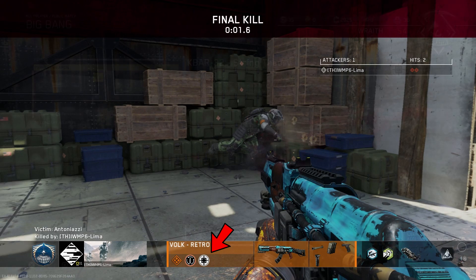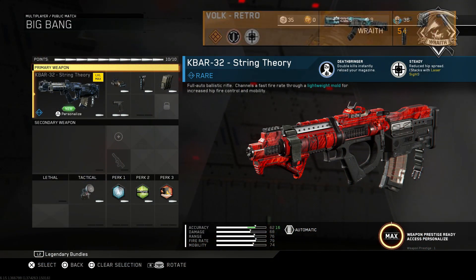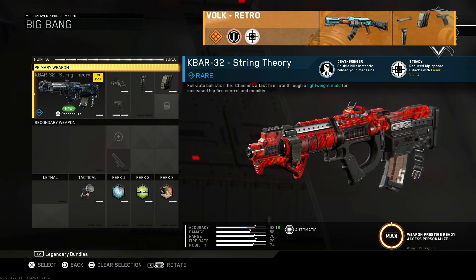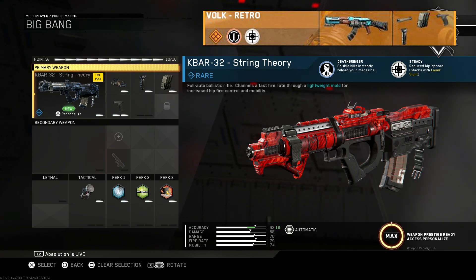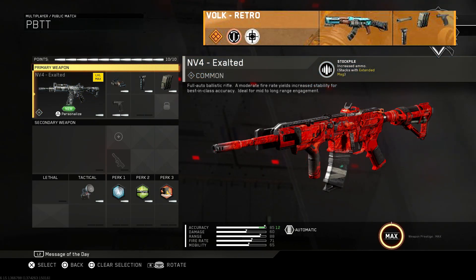Now just to absolutely confirm it this time, I went into some of my weapon variants and double-checked the image. As you can see, the steady perk here on the K-Bar String Theory is identical to the one on the Retro. Steady, by the way, reduces your hipfire spread and stacks with the laser sight. Just for comparison, this is what the stockpile weapon perk looks like.